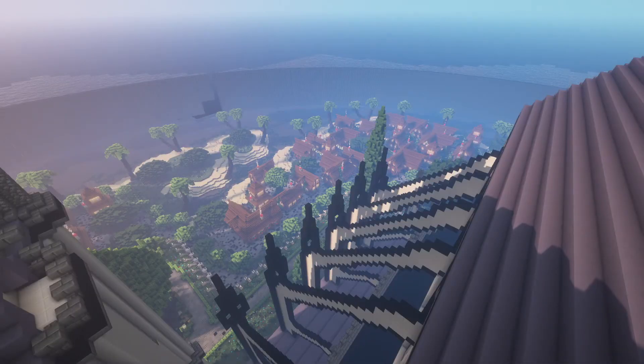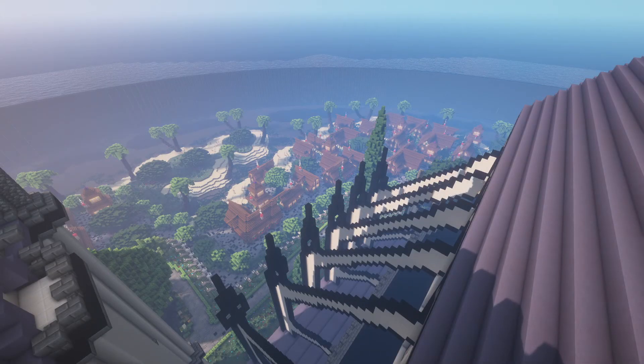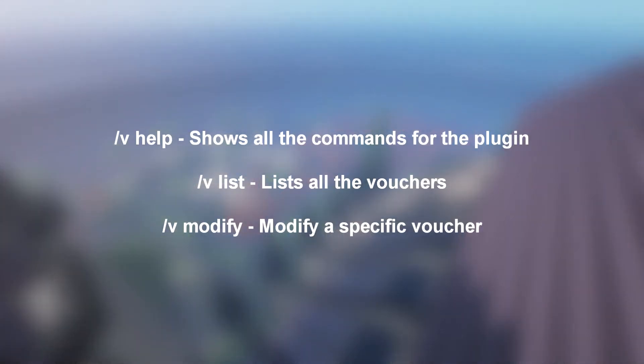At plugin number 11 is Vouchers. Vouchers allows the server moderator to create custom vouchers using an item of their choice. These vouchers can give customisable rewards to the player. Giving vouchers to players will keep them engaged and motivate them to participate in more community-driven activities, increasing their playtime on your server. Vouchers features a chance system and also supports Pappy. The main commands for this plugin are slash vhelp, slash vlist and slash vmodify.